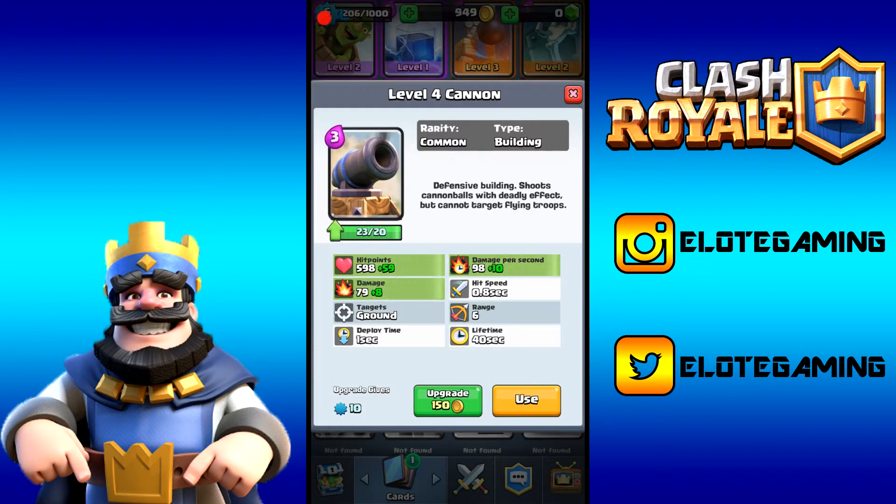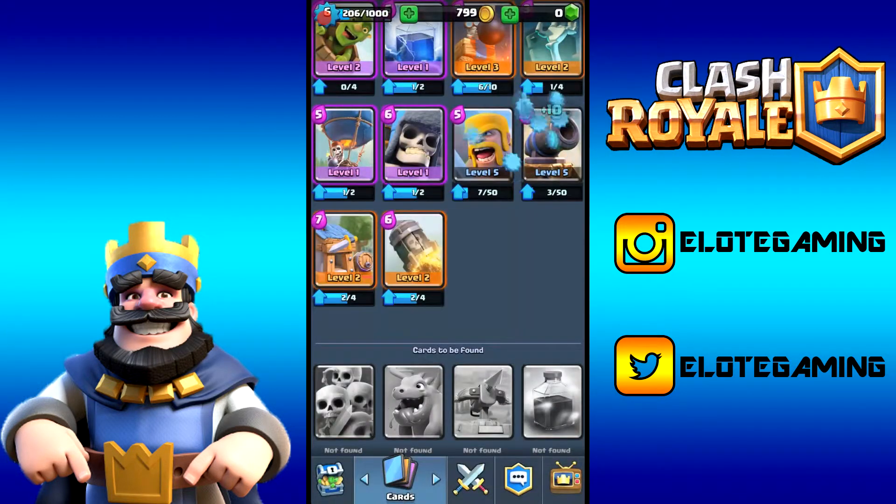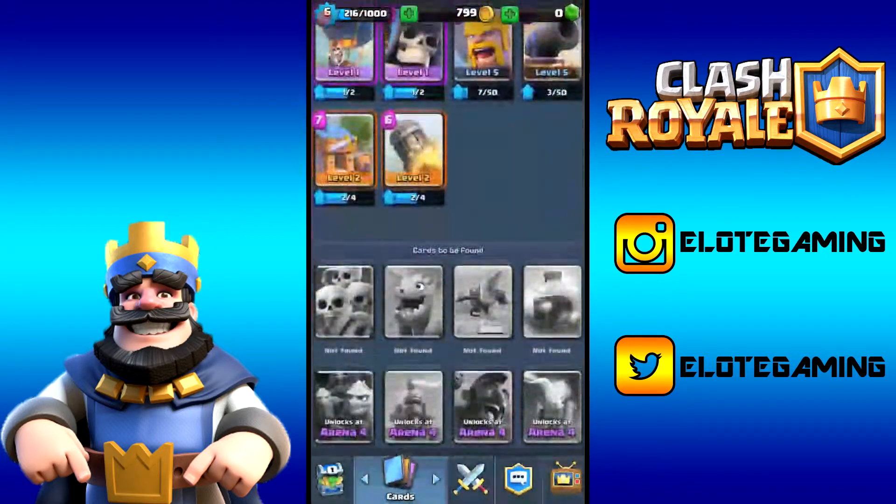Last main upgrade of the video — cannon up to level 5. It gives us 59 extra hit points, 8 extra damage, and 10 extra damage per second. 150 gold, 10 XP, and there we go. We end at level 6 with 216 XP, having done seven card upgrades. Our whole deck is fully upgraded for now.